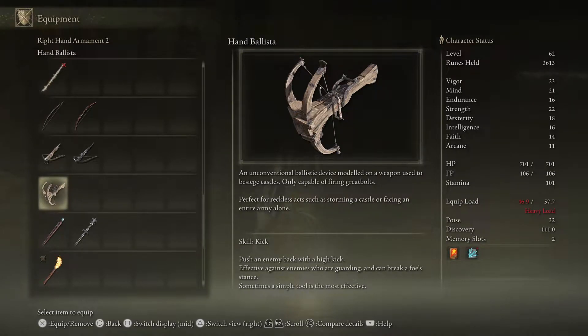Hello and welcome to the video. Today I'm going to be showing you the location of the Hand Baluster that can only fire great bolts in Elden Ring.